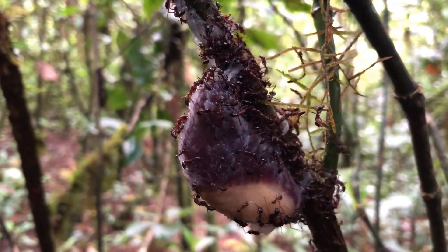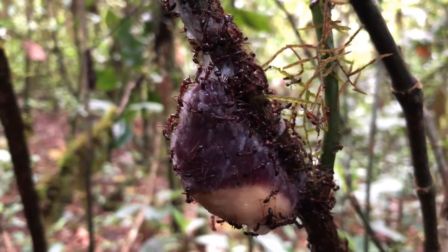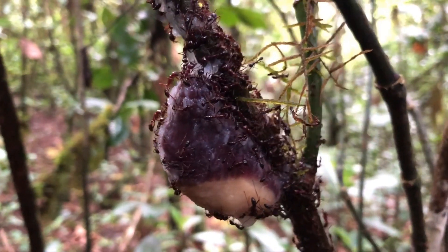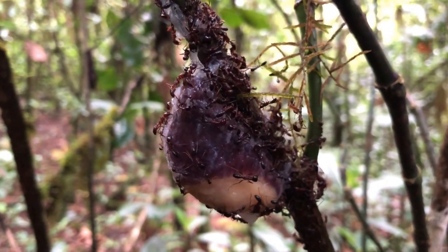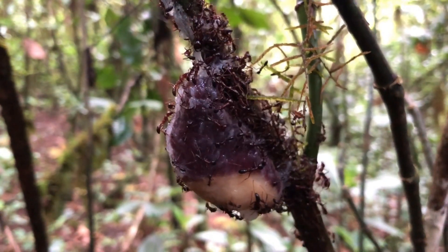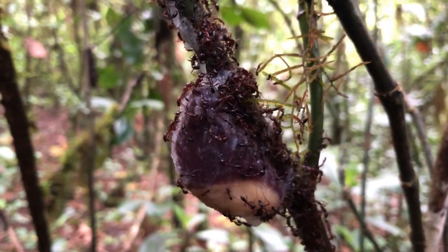It's really interesting — you can see at the top how the ants are using their mandibles to cut through the slime that the slug has produced. They are essentially cutting it off the branch, and I think sooner or later the slug is going to drop down to the floor, and then they'll probably recruit many more ants and chop it up into small pieces.